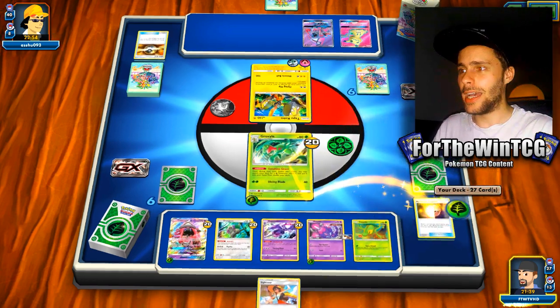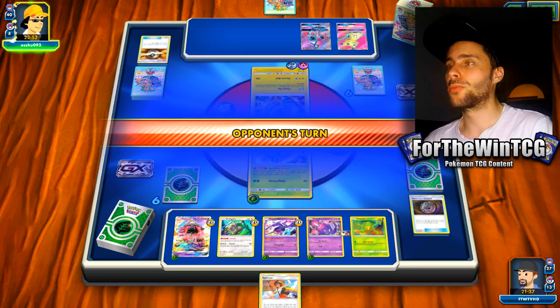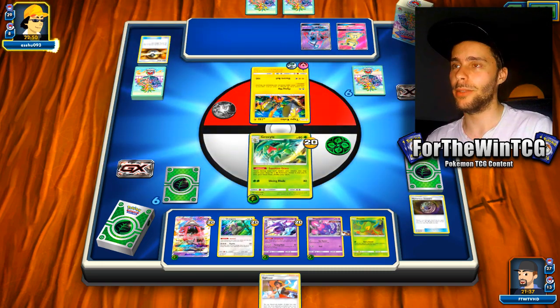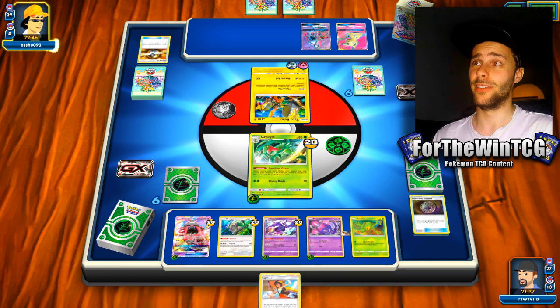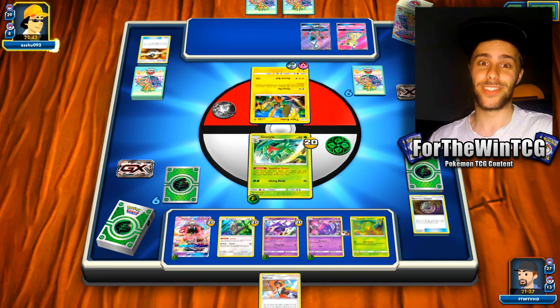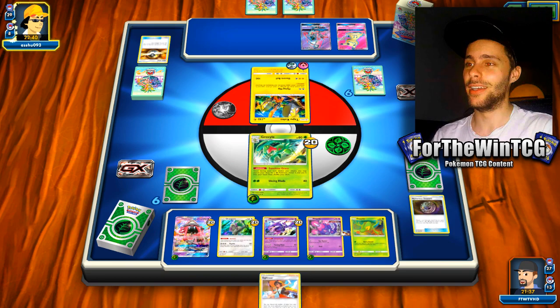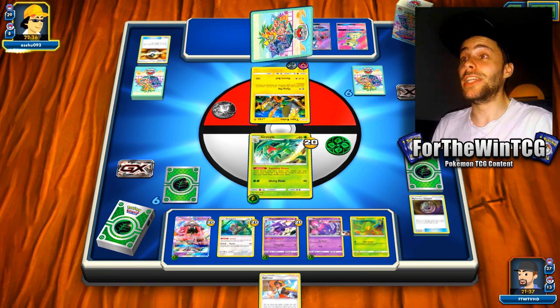Stacking up the energy and I think we're in an okay spot. This Grovyle is probably not getting knocked out — their board state seems extremely weak, and their hand seems just abysmal. Luckily we've got the Sightseer for next turn, so we can maybe Oranguru for one. If what we top-deck isn't playable, then we go from there.